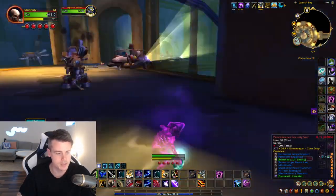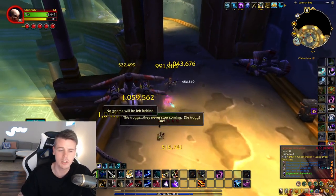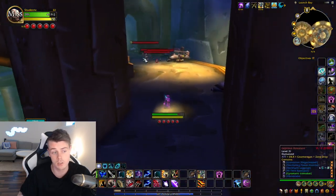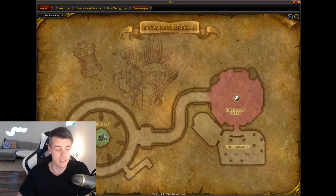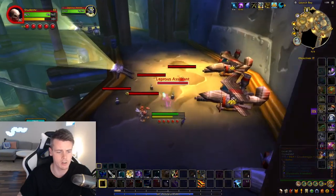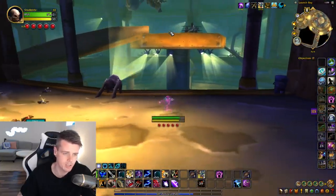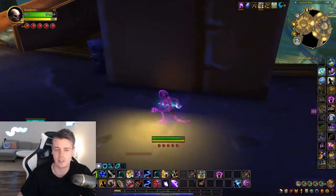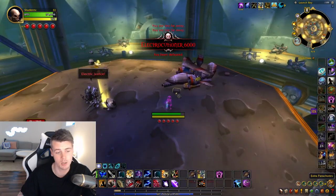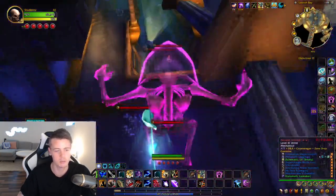Next up, this guy right here - the Peacekeeper mob - you want to make sure to kill all of those because they can drop one of the new shields that was re-implemented in patch 10.1.7. I always kill those because previously I would go right up this ramp and kill the boss, but now this patrolling Peacekeeper might be at the other end. You do have plenty of time to go all the way over and kill this pack as well and then just run back to the boss. It's also not necessary to kill the boss - you can also jump down. But if you struggle with fall damage, you can pick up the parachute right here to reduce your fall damage when you jump to the next level.